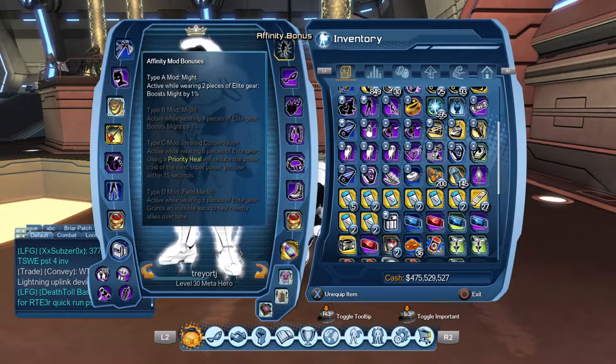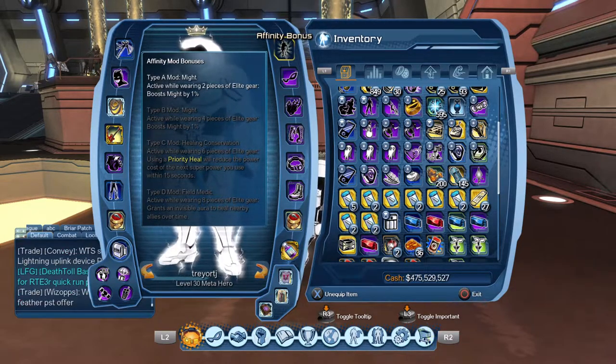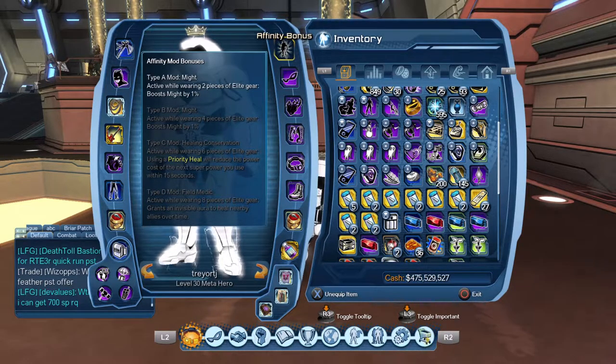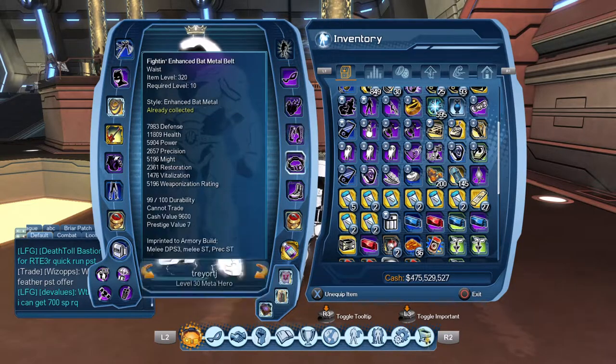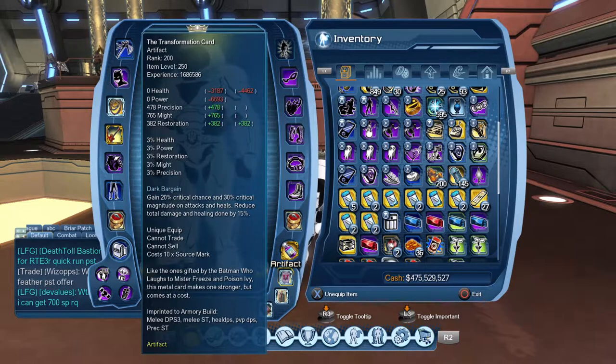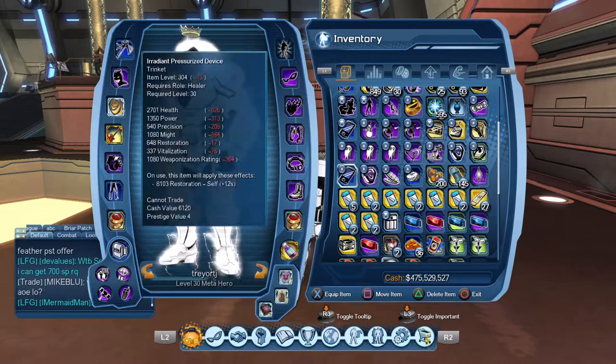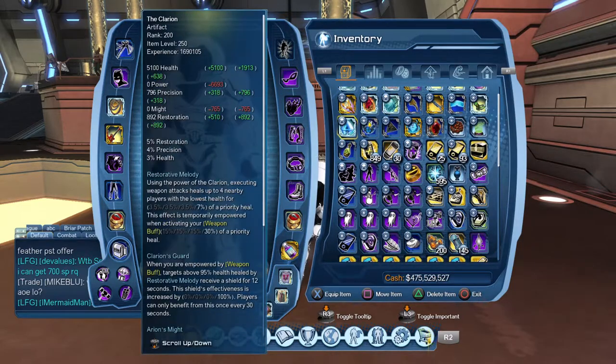For your affinity mods, instead of might you're going to have precision here, and then you have your choice of C and D — whatever best suits your play style. I currently have this set up for a might-based DPS because that's where I generally get the A and B mods. Now for our artifacts, we're going to go with transformation card, strategy card, and the Grim — that's pretty standard for precision.